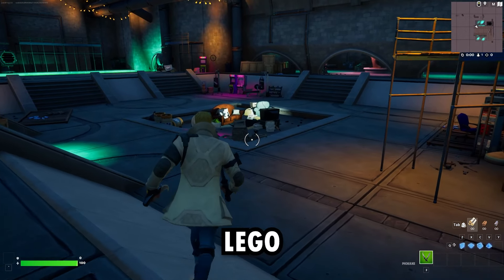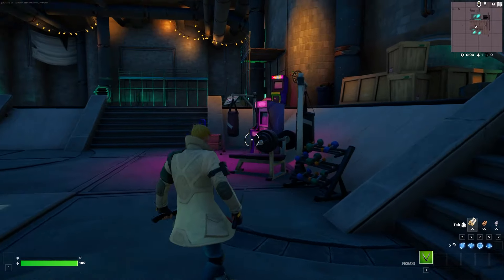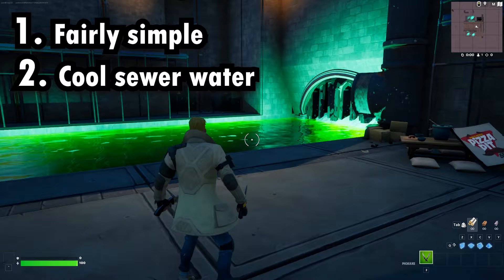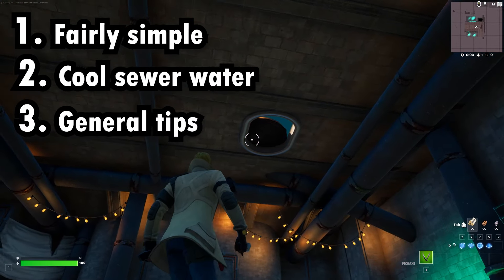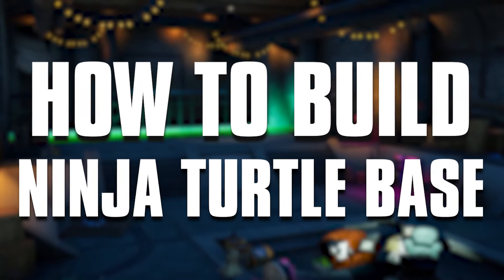Hello and welcome to another video in LEGO Fortnite. In today's video I'll be showing you how to make the Ninja Turtles base in Fortnite Creative. It's pretty easy, fairly simple. I'll be showing you how to make cool sewer water and you'll just get some general tips. This is how to build a Ninja Turtle base in Fortnite Creative.